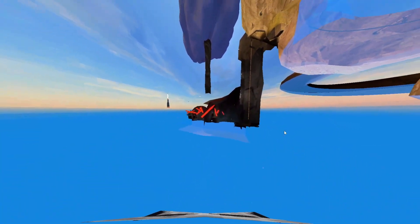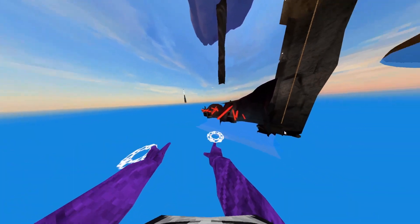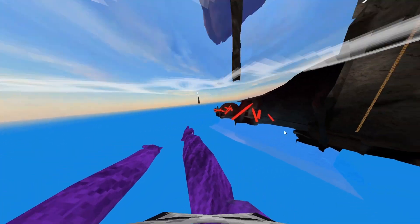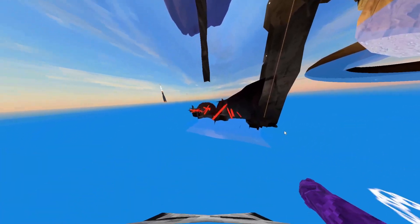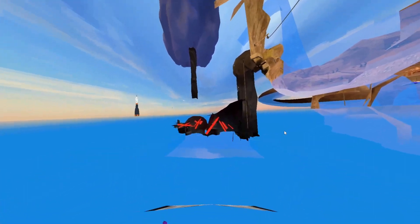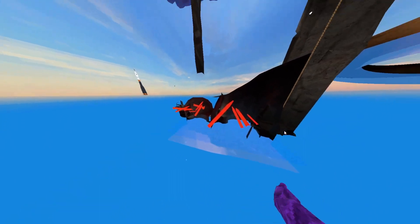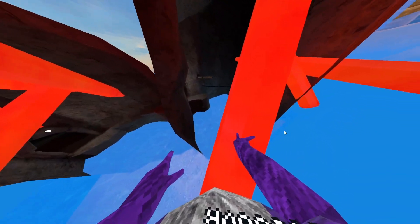Now I would back up a tad — not too much because you might fall off, just enough. Then you want to shimmy across to where that crystal is. Align yourself but push back a bit, because there's another drop-off point if you don't. Once you're ready, you just go as fast as you can and you're going to land on the crystal.